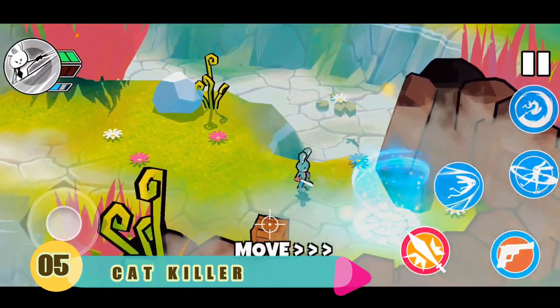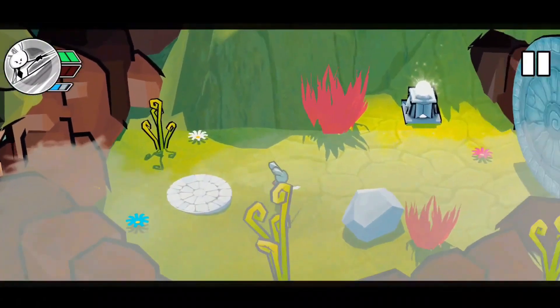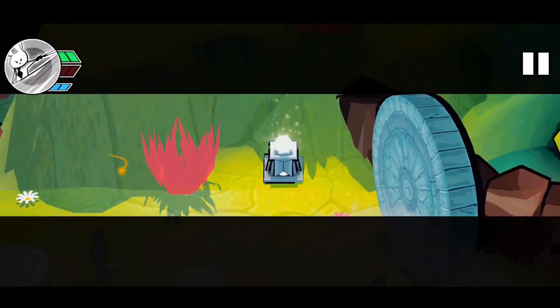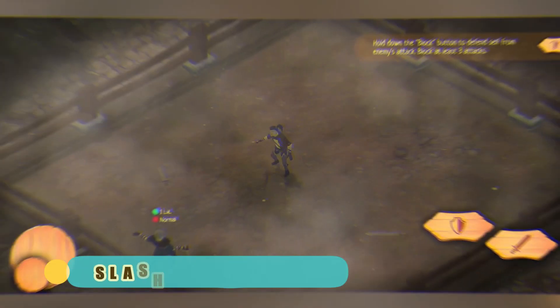Number 5: Cat Killer. In Cat Killer, your finger movements give life to your character. Use directional swipes to swing your sword in different directions, hold a touch to fire at your target, and learn the various combos to trigger deadly chains of attacks.